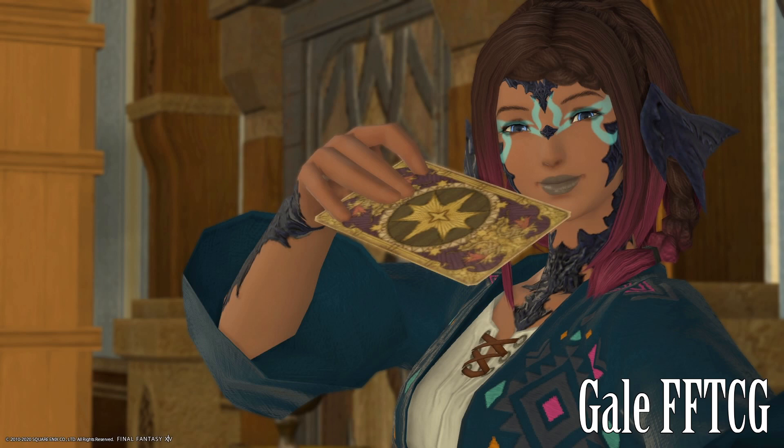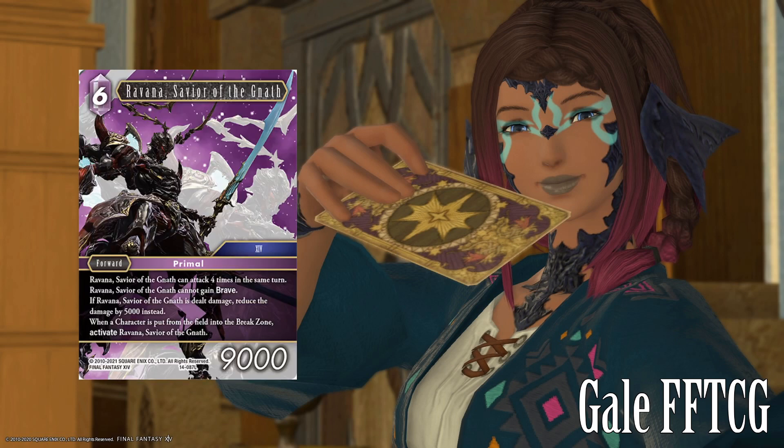Unfortunately, we only got one Lightning Legend. We did get Lightning Ice multi-element legends, but I'm not going to do the multi-element ones yet — I think those warrant another video all to themselves. So in our legend spot, we have Ravanna, Savior of the Nath. Ravanna can attack four times in each turn, which is pretty cool. But unfortunately, it cannot gain Brave. So this seems like a bit of a non-bow — it's like, cool, I have this card that attacks four times, except it doesn't have Brave so it swings once and can't do anything else.